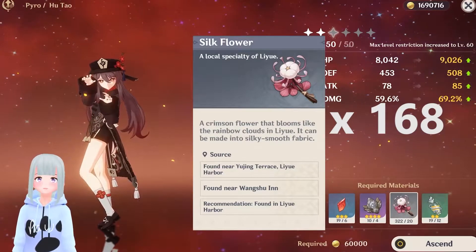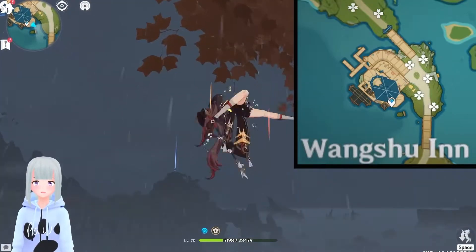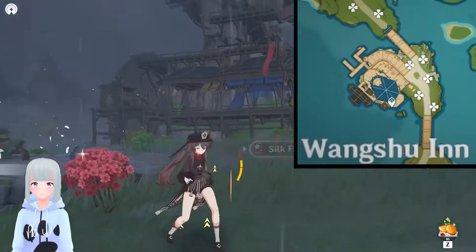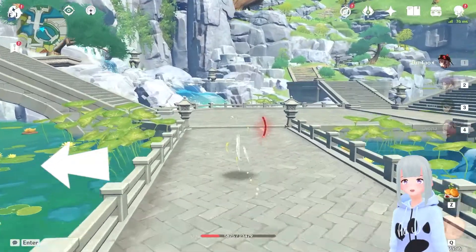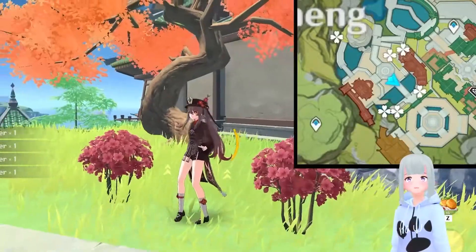Lastly, we have these Silk Flowers and you'll need a whopping 168 of them, so just make sure you're popping back to these couple of locations every couple of days. The first being Wangshu Inn and the second being Liyue Harbor — just head up the stairs to the left and you'll see a bunch of these Silk Flowers up at the top terrace.